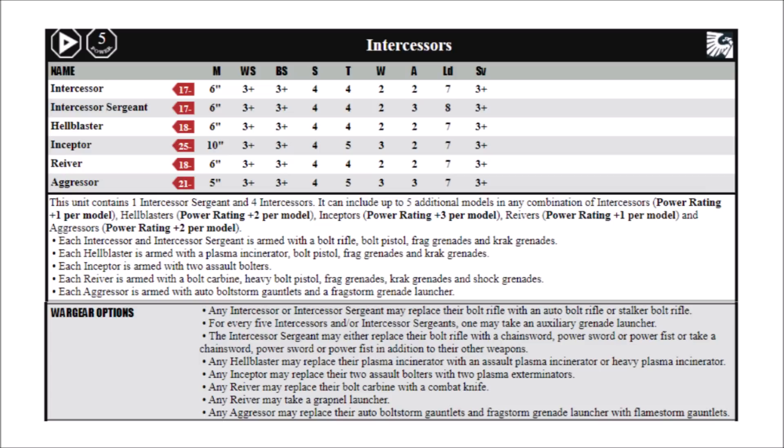If you do need high AP, you can always switch to the Kraken and Vengeance rounds, and they cap at minus 2 and minus 3 respectively, so they wouldn't have any additional benefit on a stalker bolt rifle. Compared with standard Intercessors, Death Watch far more want to use the auto or the regular bolt rifle, as between special issue ammunition and combat doctrines, you make up the AP deficit.